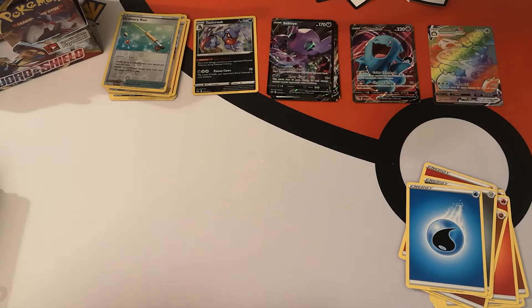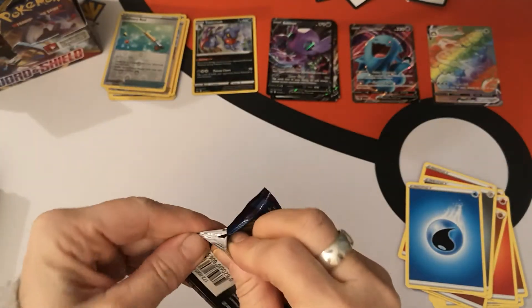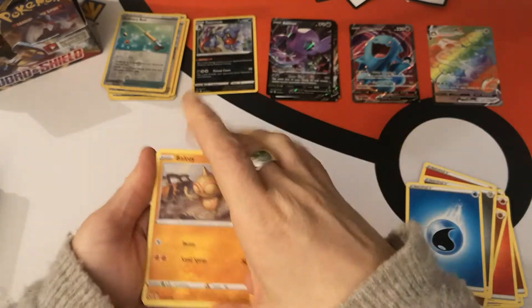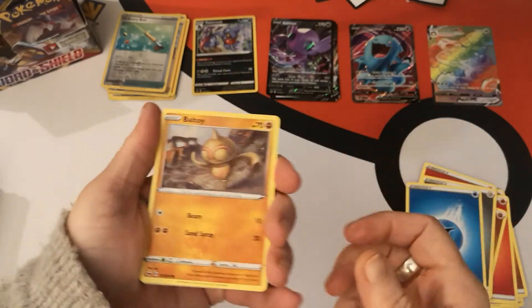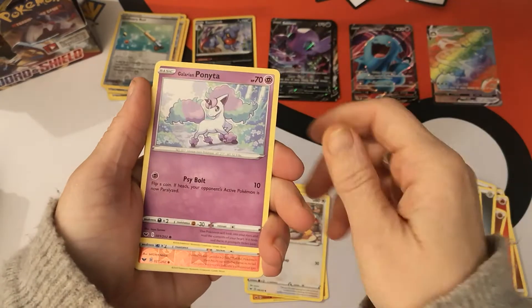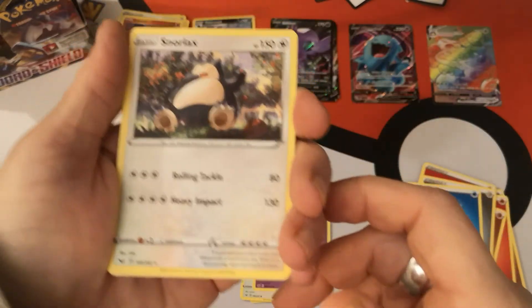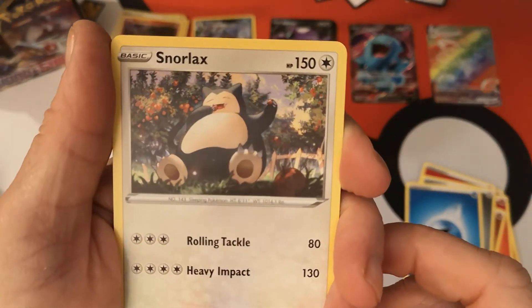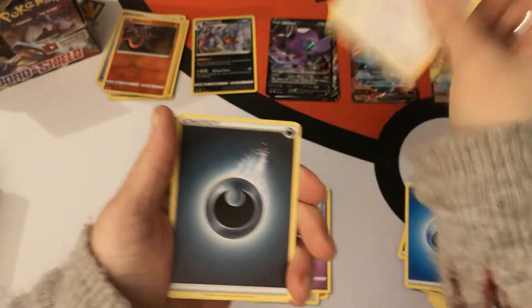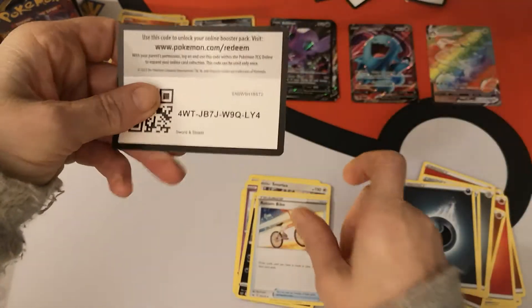How are we doing for time? Sixteen minutes — might have to speed up just a tad, but this is my first booster box, my first official opening for this set, so why not take a bit of time? We have a Baltoy, Chinchou, Krabby, Minccino, Galarian Ponyta. Our reverse is a Slandev and then we have a Snorlax regular rare — isn't that just the cutest thing? Eating berries. We have a Dark Energy, Great Ball, Galarian Linoone, Rotom Bike, and there's your code.